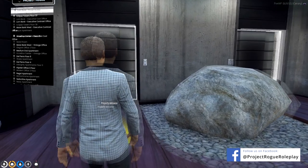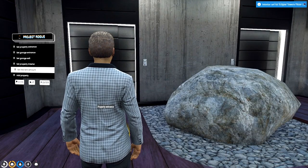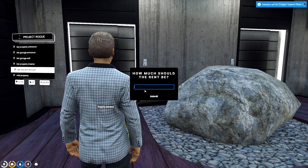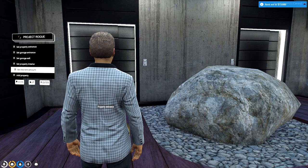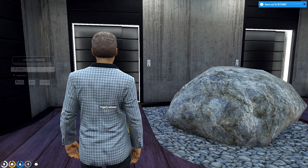There are a ton of options so a D8 agent will be your best route on figuring out what type of property best fits your needs. Here we will pick Eclipse Towers Floor 30. The agent will then set a rent amount — here we will set the rent for fifteen thousand. After you are done, make sure to hit submit and a notification will appear in your top right, and now we can add that property.